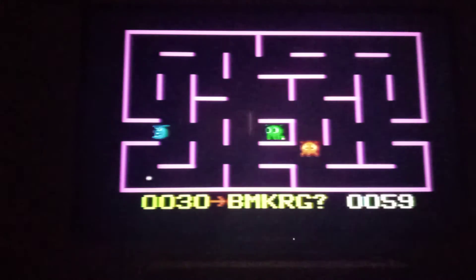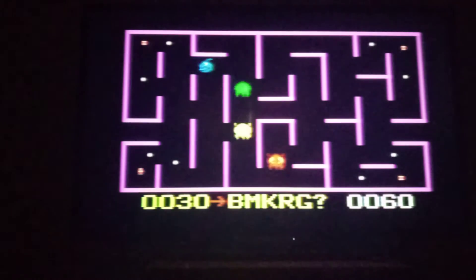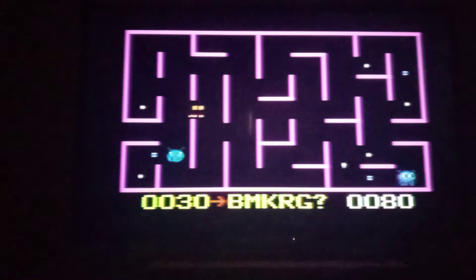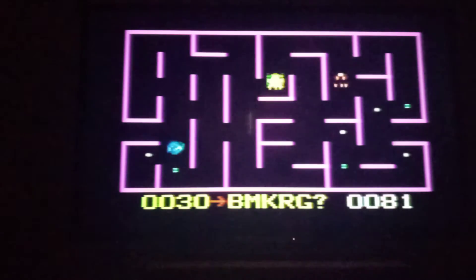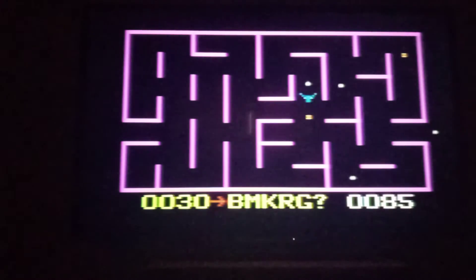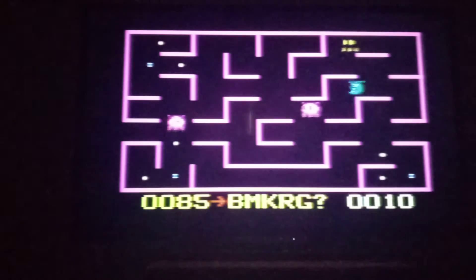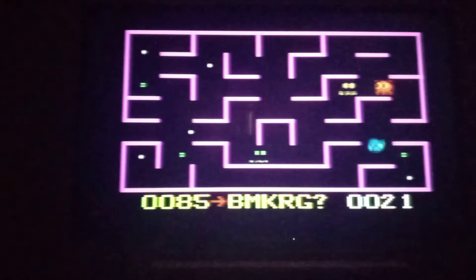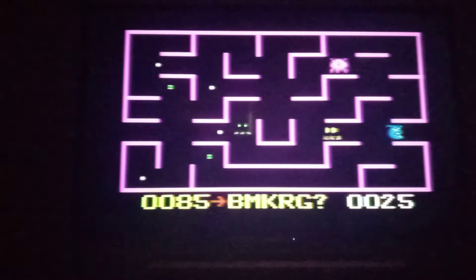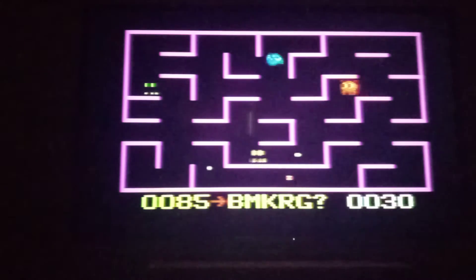The munchers don't seem to act terribly intelligent. They don't really seem to pursue you as much as they just go about at random. Whereas at least with Pac-Man, the ghosts do try to take you out. These guys are just wandering around — I guess you could say that has a little bit of a negative effect on how the gameplay goes. The munchers are pretty much super easy enemies, though they can figure out how to corner you sometimes. Don't take for granted the fact that they happen to be pretty stupid.